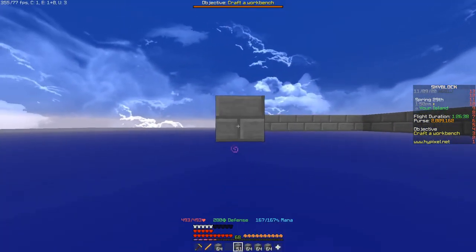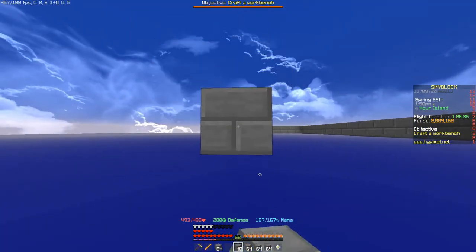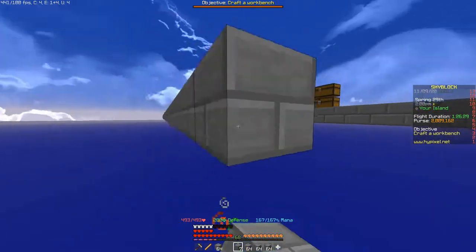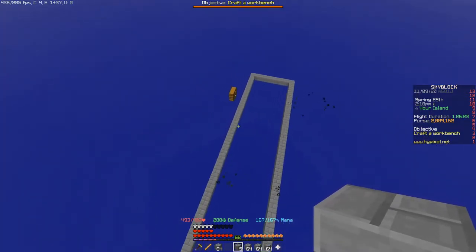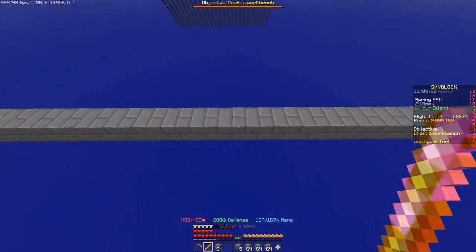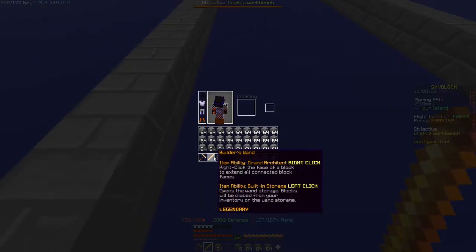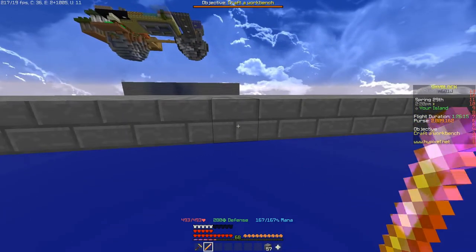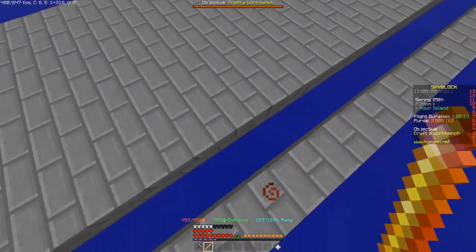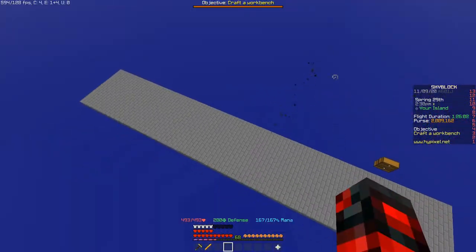Make sure you're counting correctly — one of those blocks can get glitched and unplaced. Fill this part in all the way down to the end. You can take your builder's wand and fill it in; if you don't have the builder's wand you can just place it by hand, but it makes it a lot easier.